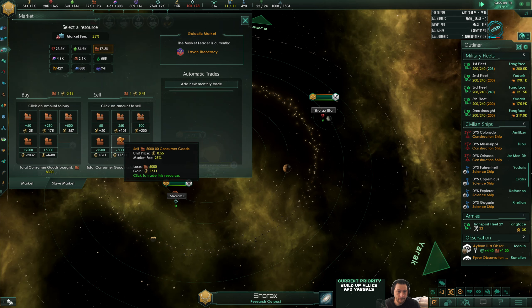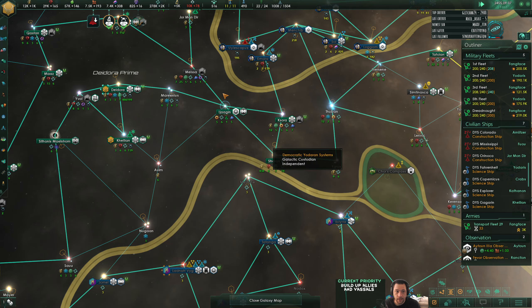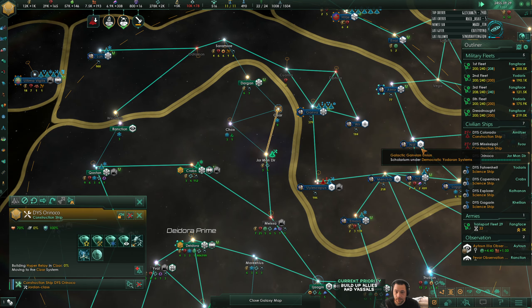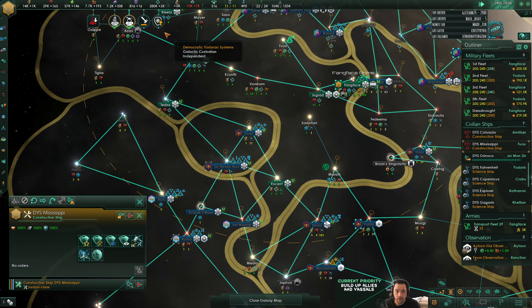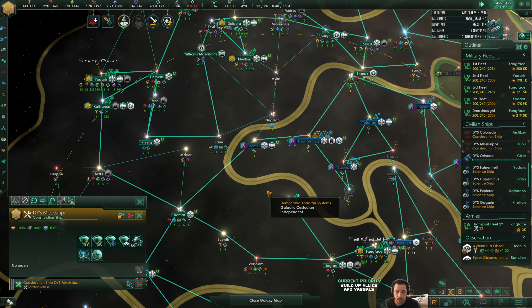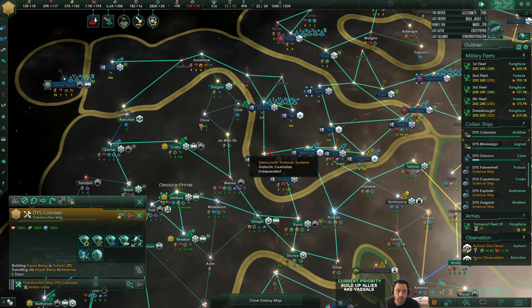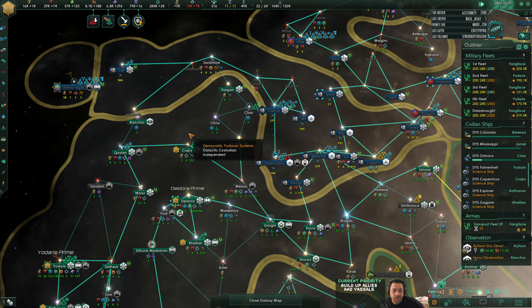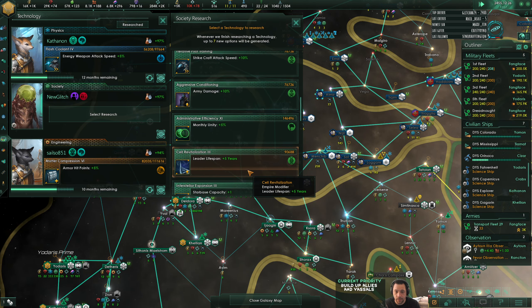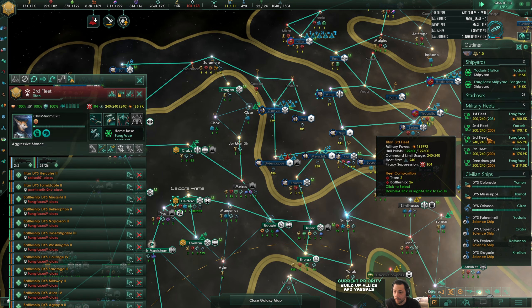Construction complete. I don't have enough alloys at the moment to build the next Dyson sphere, but it is already making energy. Fungus is a better bulwark. This game is quite a complex and deep 4X game, much like most of Paradox's games, but if you have the patience to learn complex games, this game is a lot of fun - not for the faint of heart though.